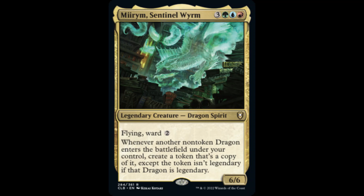Mirim Sentinel Worm is a 6/6 legendary dragon with flying and ward 2. Whenever another non-token dragon enters the battlefield under our control, we create a token that's a copy of it, except the token isn't legendary if that dragon is legendary.